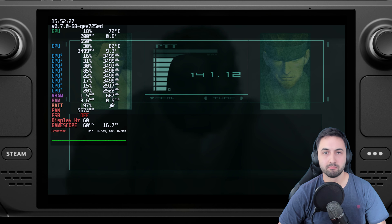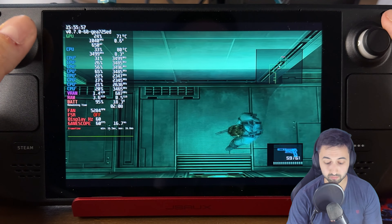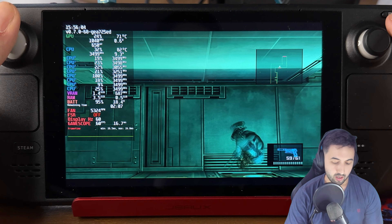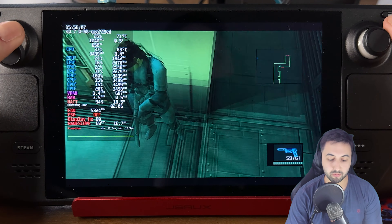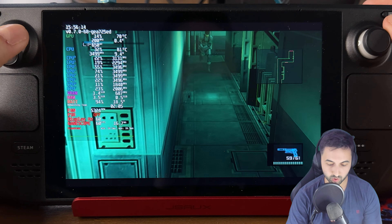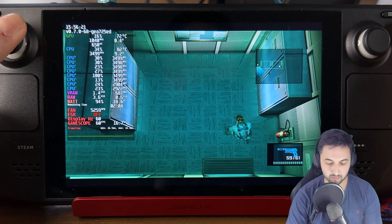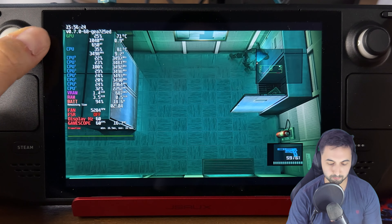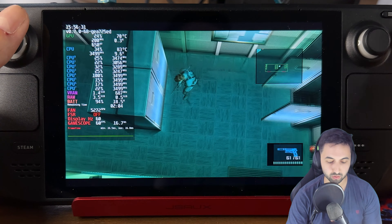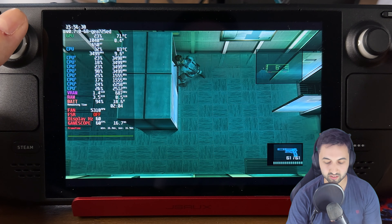Let's jump into handheld mode. Welcome back — now in handheld, it looks great on the smaller screen. The game still has black bars on the top and bottom, forced 16x9 unfortunately. There are texture mods if you want better-looking textures, but the main problem with this one is the audio — the audio quality is very poor compared to the original.